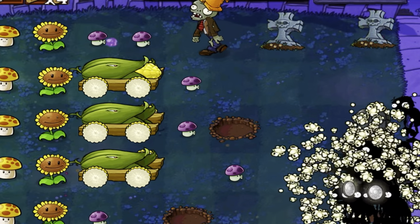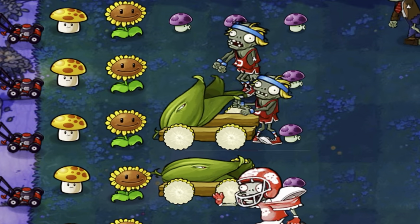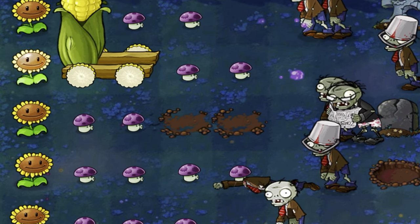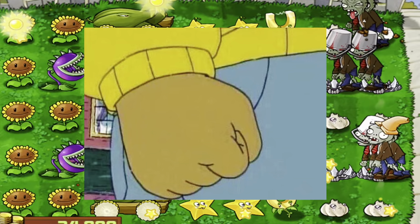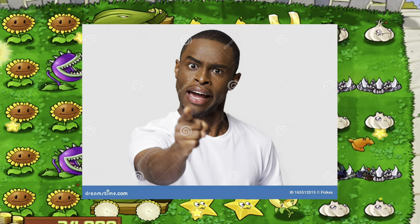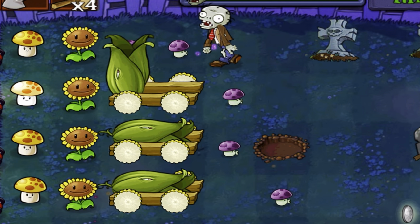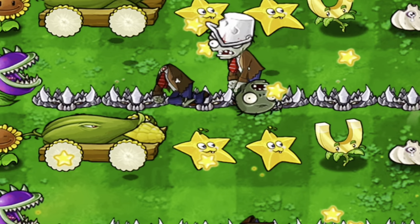Nothing feels more powerful than three Cob Cannons decimating groups of zombies side by side. And nothing is more defeating than watching a zombie eat your 700-sun baby right in front of you. Cob Cannon is the coolest and most out-of-place plant of them all — it takes two Kernel Pults and both of their spots. You also get to choose your target. I think about them not being used in future games and I clench my fist. But no matter what, they ain't ever bringing Cob Cannon back. S-tier.